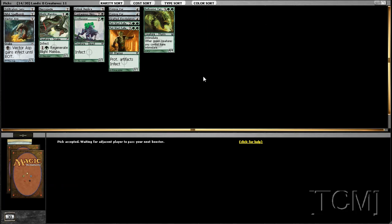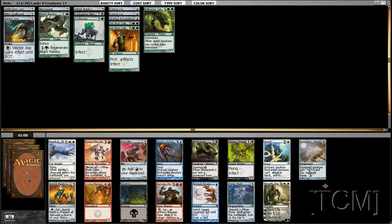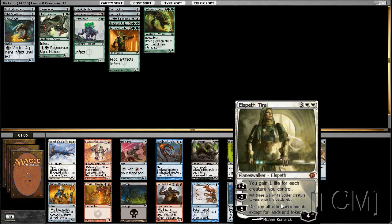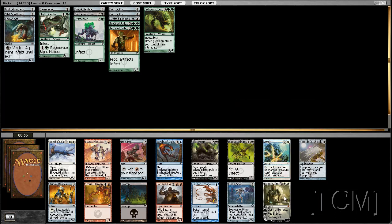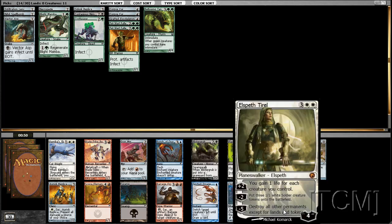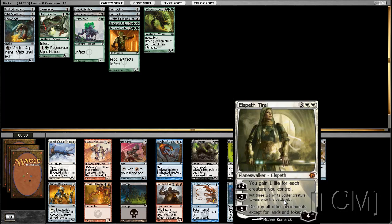Did you see that pack is better than the previous one? Yeah, picked that one more time — it's true. Why didn't we take that Arrest? There's a Plague Stinger here though. Is it worth taking the Stinger? I think the Stinger is probably better — yeah clearly. We're not white. If we had taken that Arrest we'd be windmilling this right now.